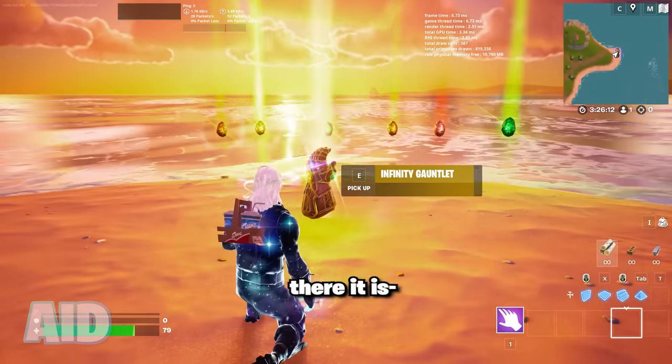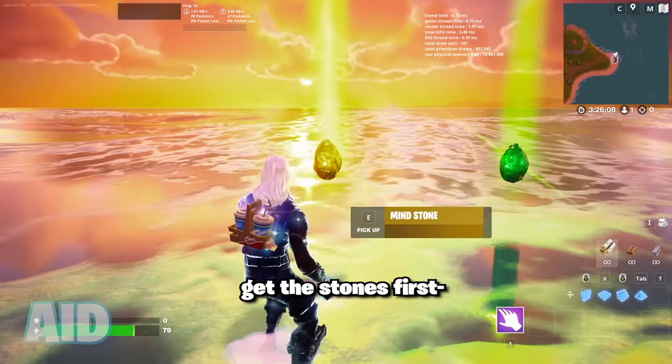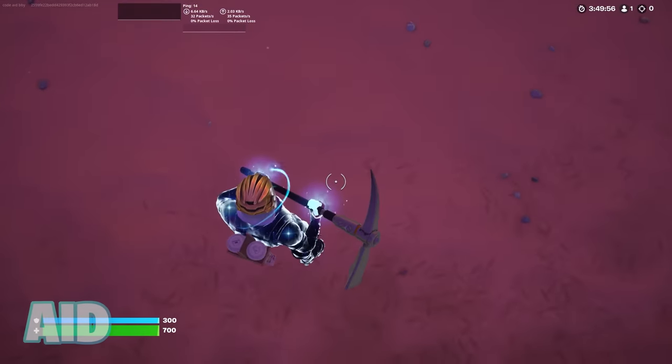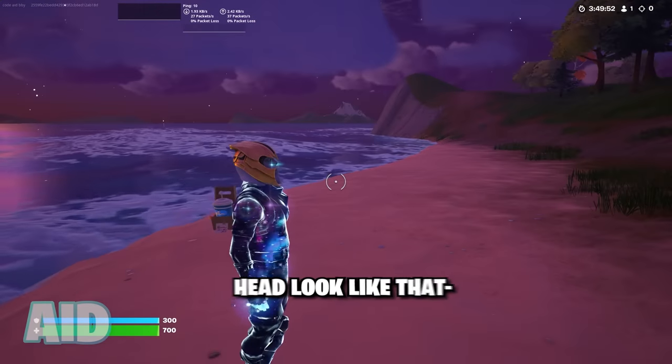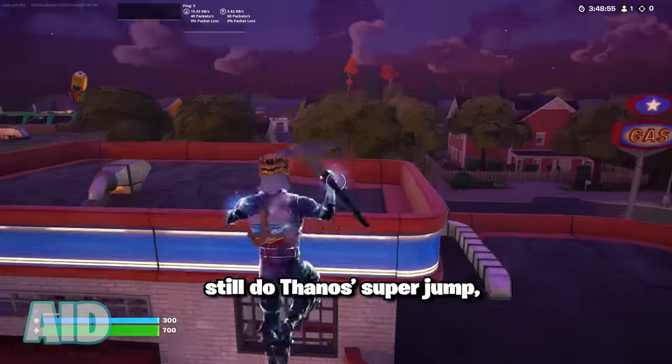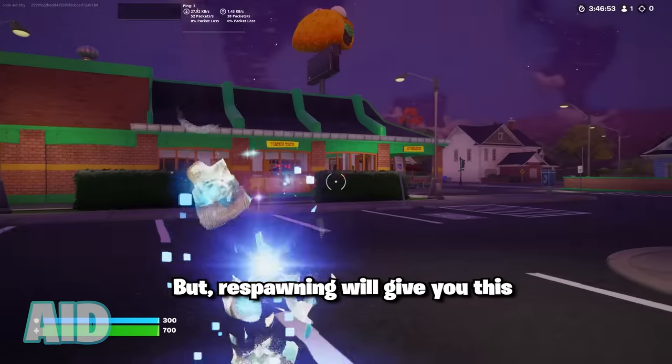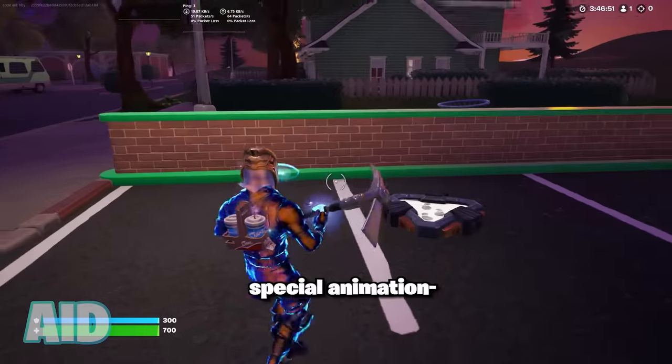Oh there it is — it's only right that we get the stones first. Here goes nothing. What — why does it make his head look like that? Basically, you can still do Thanos's super jump and get extra health, but he has no attack. Respawning will give you this special animation.